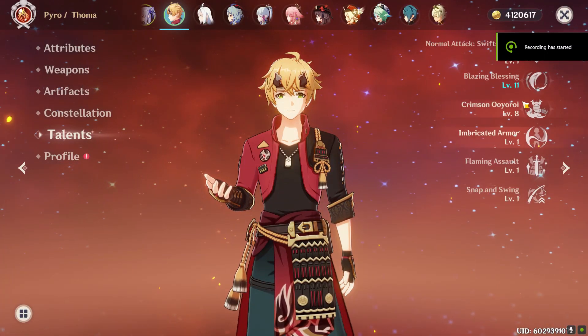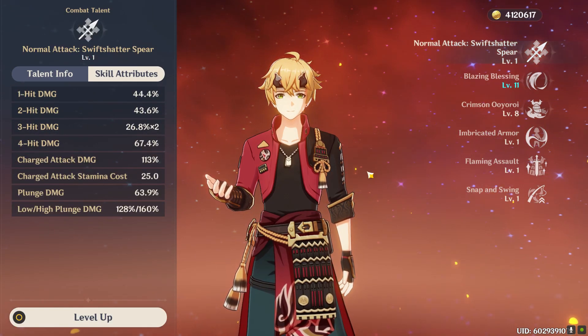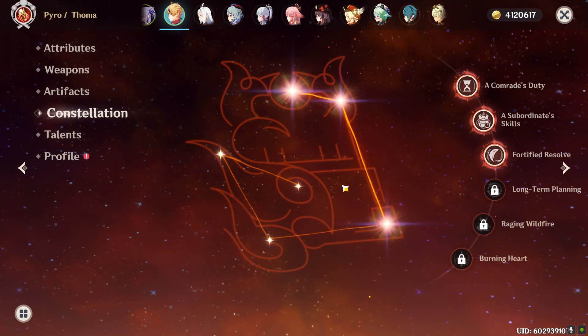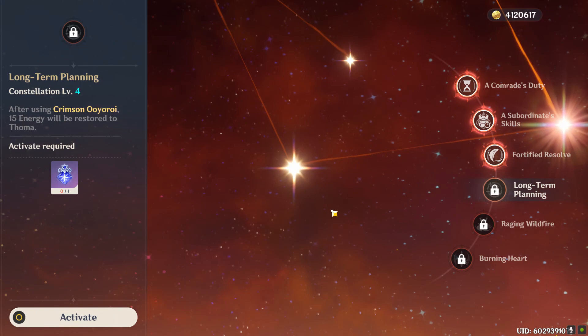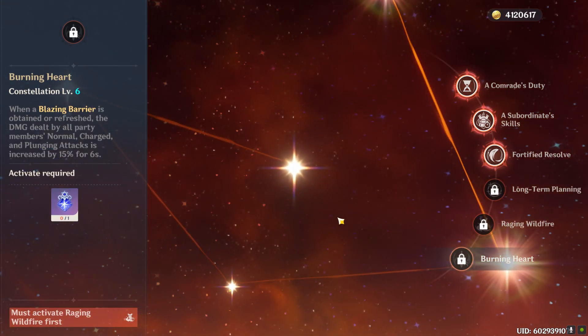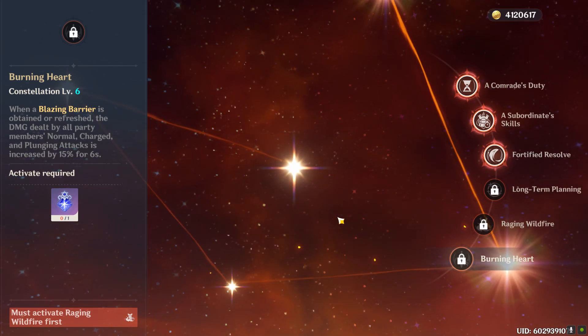As for talents, the elemental burst skill is the most important one, then the elemental skill, and you can ignore normal attacks. As for constellations, constellations 1 and 2 basically only increase the uptime of your elemental burst skill. Constellation 4 restores some energy, and constellation 6 buffs your character's normal, charged, and plunging attacks for 6 seconds after using one of Touma's barriers.